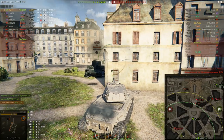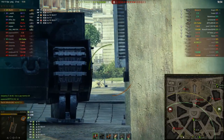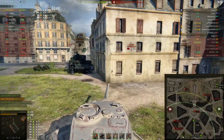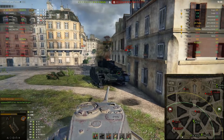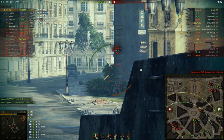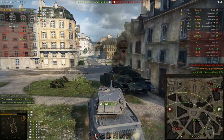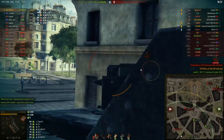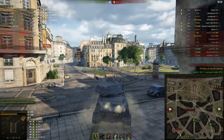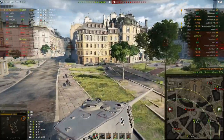I didn't even lose that much health, which normally did happen when I played this tank. I was really surprised — this was immediately the game where I did the most damage: 2.7k. I've never been able to do that much damage in any previous battle in this tank. We get a little bit extra because the Type 58 gives us a free kill, which I'm not going to complain about.